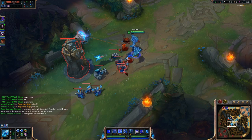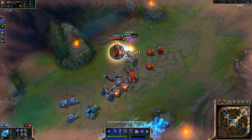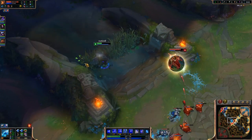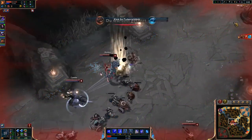Leona is coming to kill me so I'm gonna stun her and put a wall behind to confuse her. Watch as she thinks I'm gonna run away but actually I run back, stun her again, and she will not be able to kill me.